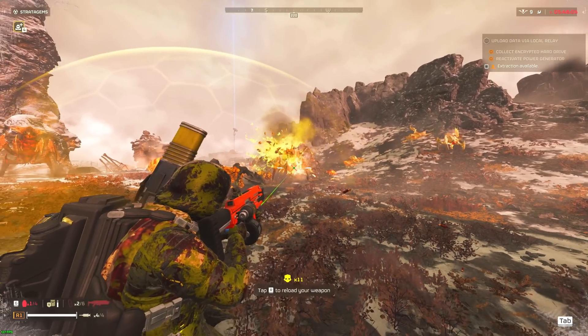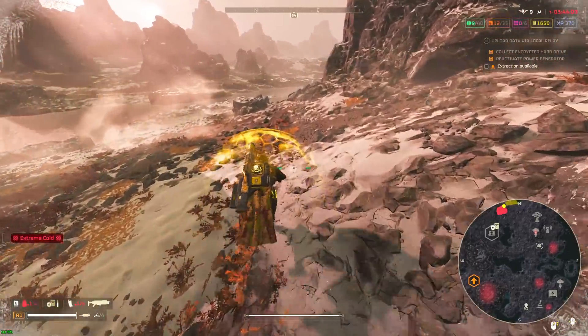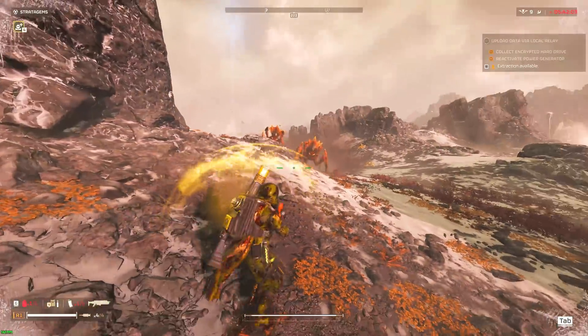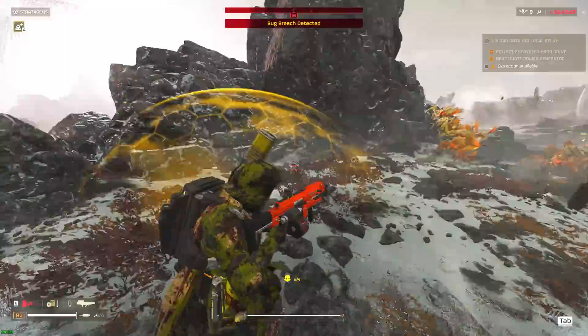Here's the catch: outright, the Breaker sounds like an overall better choice for dishing out damage, but this only accounts for impact damage and not any damage caused by the fire triggered by the Incendiary Breaker. I searched around for exactly how much damage fire does per second to no luck, but I'd be willing to bet it does far more damage than that 41 DPS difference between the two weapons. In other words, I believe the Breaker Incendiary, as of right now, is able to dish out more damage than the regular Breaker in a best-case scenario.